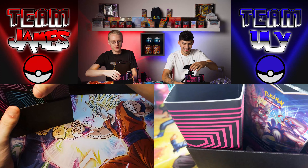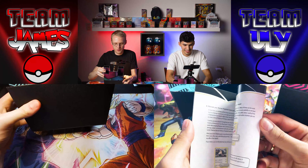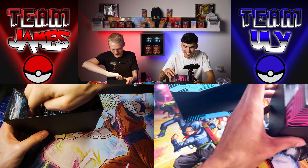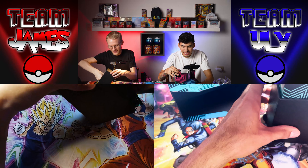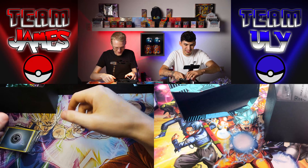Umbreon VMAX alternate art and the Rayquaza VMAX. The Secret Rare Rainbow Rare Rayquaza VMAX is also one I'd like, and the Gyarados. I don't have any Evolving Skies, so I just want him to get whatever he wants. But I would sort of like to pull it because I like that feeling, and I still owe something for that Charizard.